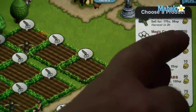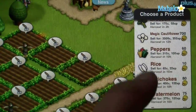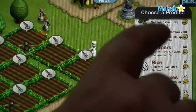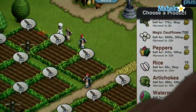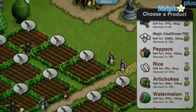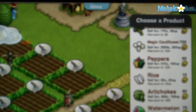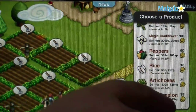Magic cauliflower costs 700 gold coins to plant, which is very expensive — you can only afford it if you've already saved up a lot of money. However, it sells for 2,000 gold coins every time you harvest it. That's a profit of 1,300 gold coins per harvest, and it harvests in 12 hours. So twice a day you can earn 1,300 gold coins — that's 2,600 gold coins in a single day, way more profit than planting other cheaper plants.